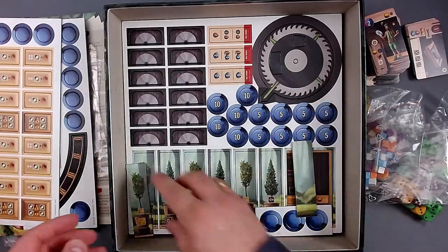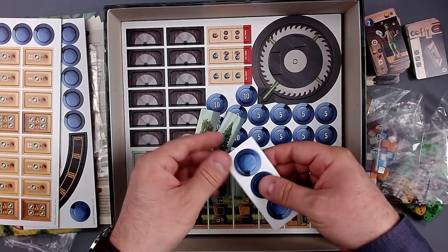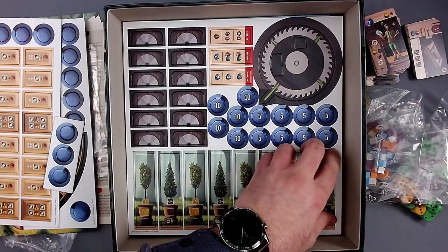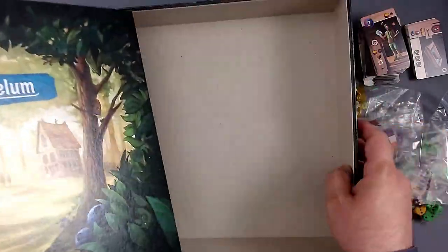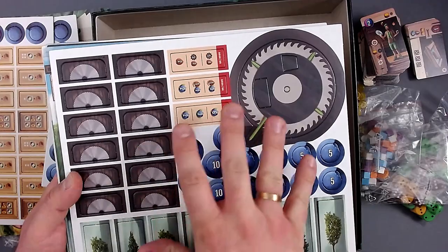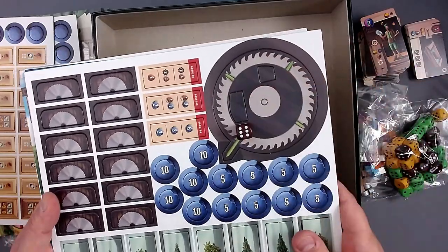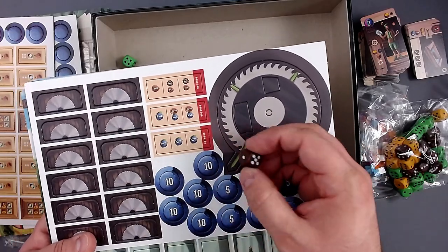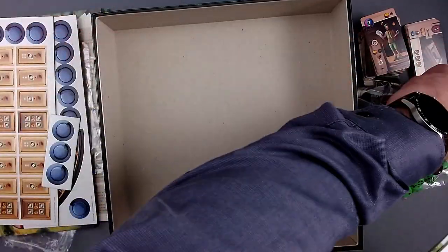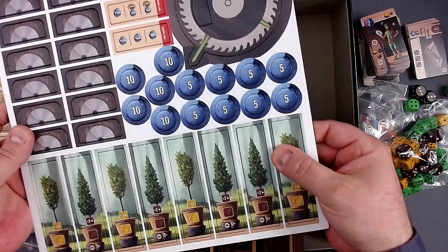Here are more tokens, and this is where the trees fell out — these tree tokens, you can do something with them but I forgot exactly what. And we have these saw blades — these are there so you can actually cut your dice, so to speak. Cutting your dice means if you have a six, you can cut it into a three and a three, for example. I think that's kind of how it works — my research prior to Spiel unearthed that. The saw blades and trees look really nice — I really like the art style here.